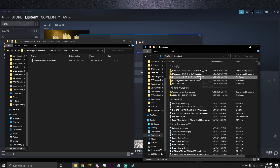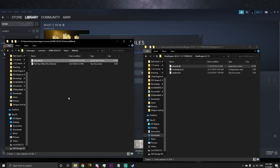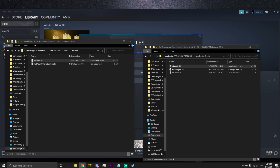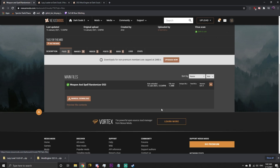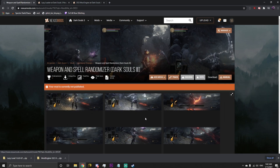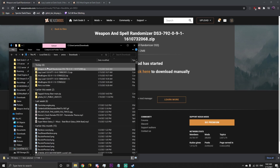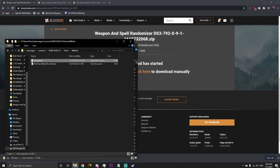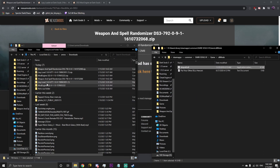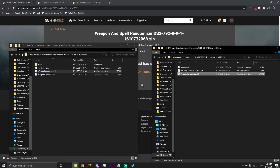Navigate back to your downloads, open up mod engine, and move dinput8.dll from there into dllmods. Open back up the mod page, go to download manual, download the actual mod and unzip it. Open back up the dllmods folder in the game directory and move weapon randomizer.dll into it. Then move the mods folder and weapon randomizer.ini into the game folder.